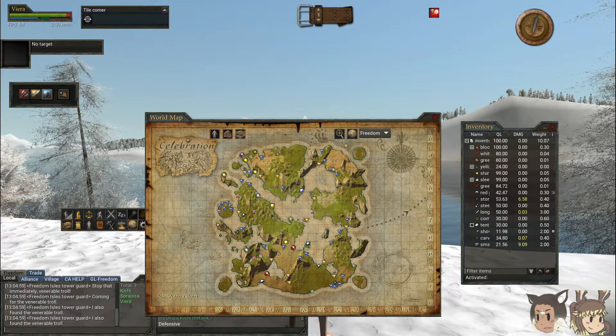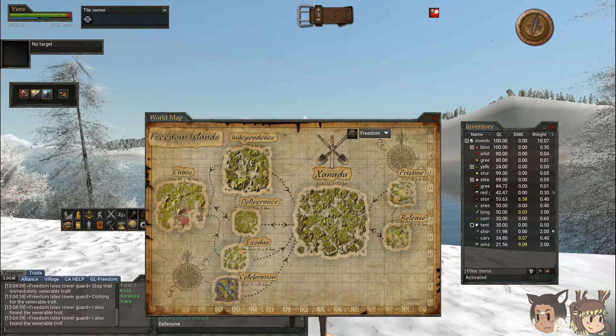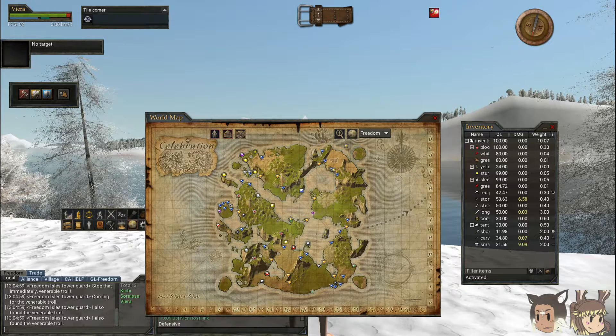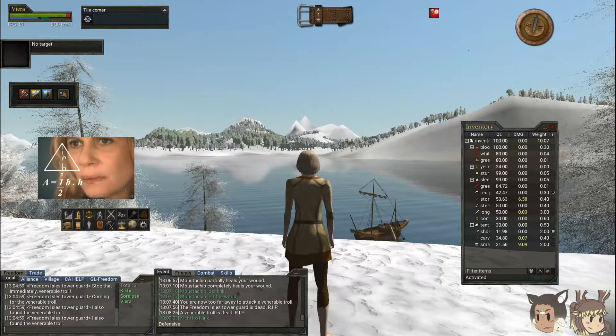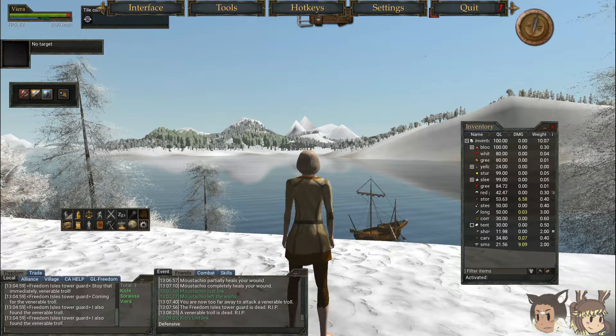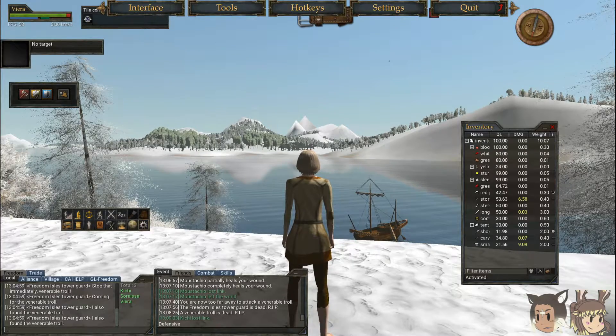Map: opens up the map in-game for your server. From here you can also navigate to see other servers in your cluster. The map does not tell you your exact location — you'll need to use the map and the local topography to pinpoint your location. Settings: pressing this will make a drop-down menu appear at the top of your screen for additional changes you can make to the graphics, or even setting up your own keybinds.